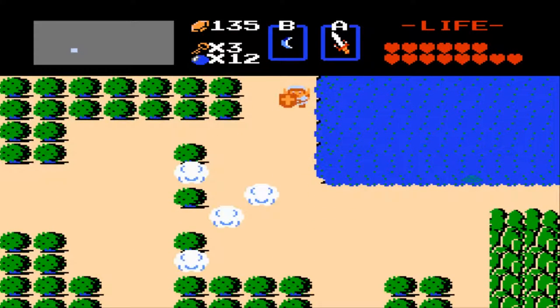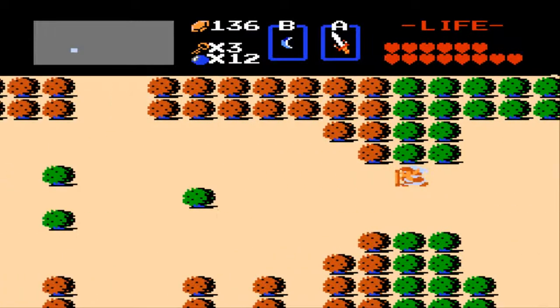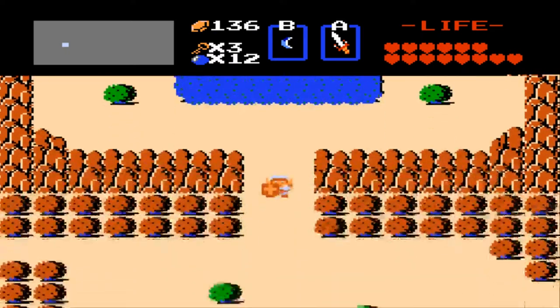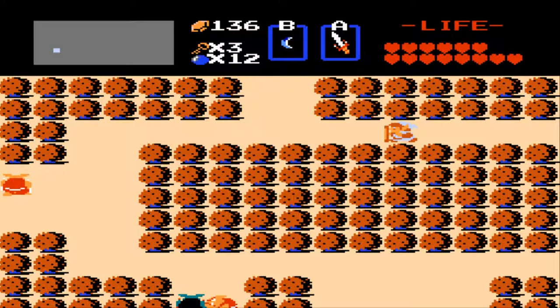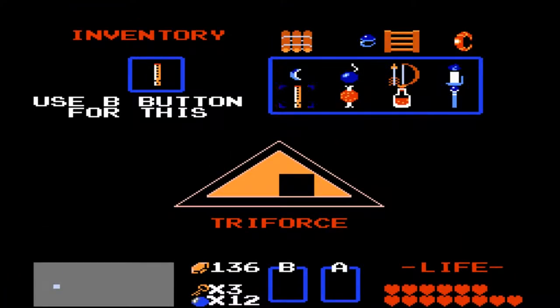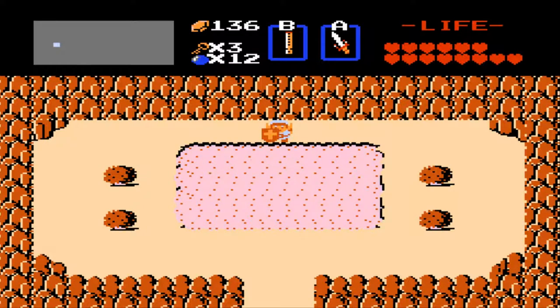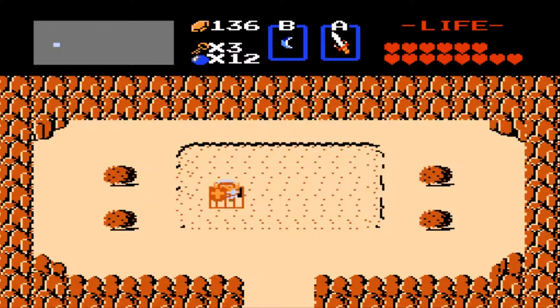Let's just make our way to the 7th level temple. Here's a fairy fountain up here if you need to gain your health, but I don't need to. This is where the level 7 temple entrance is, but it's covered with a pond of water. What you want to do is pull out your recorder and use it. Do-do-do-do. Stairs will appear, and this is the level 7 temple entrance. Let's go into it.